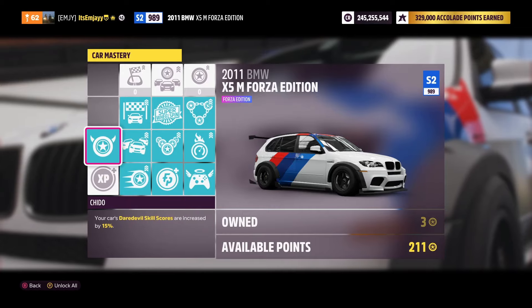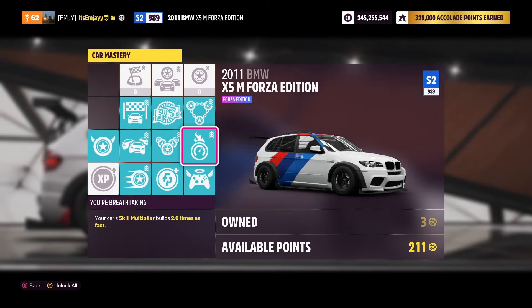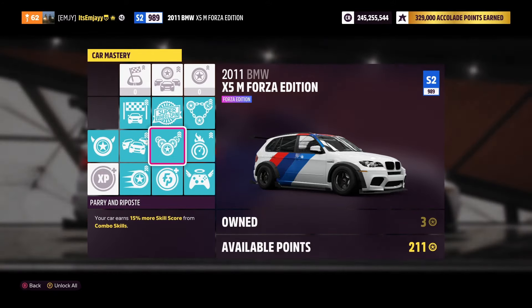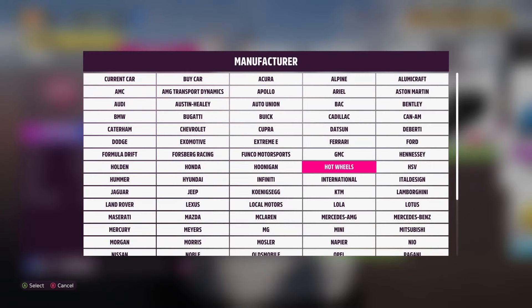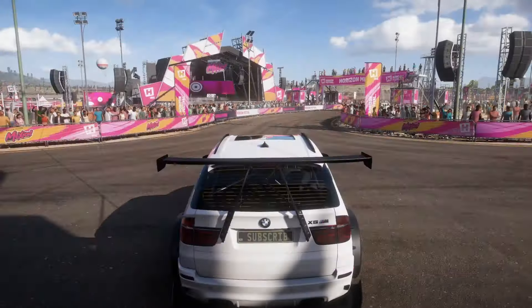If you're using the BMW X5M Forza Edition, these are going to be the perks you need in order to get 8 skill points in 18 seconds from that custom map. Just make sure you fill out the masteries of the cars before you go into the custom event, or you won't get the maximum amount of skill points per race.